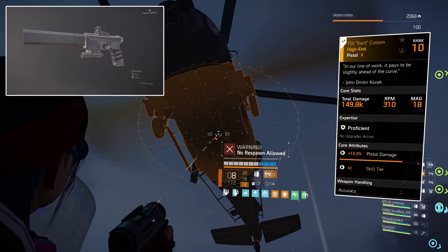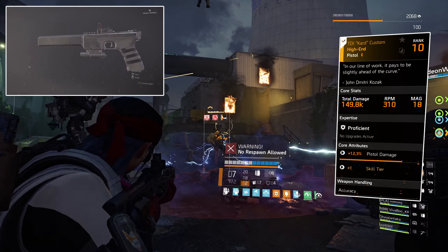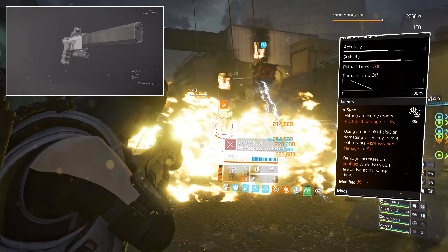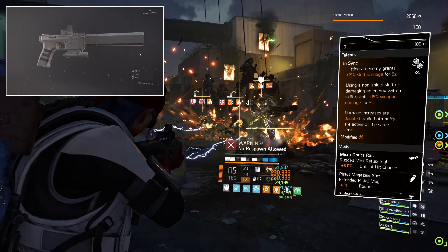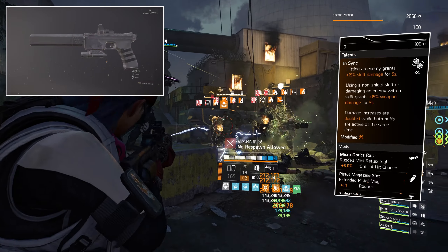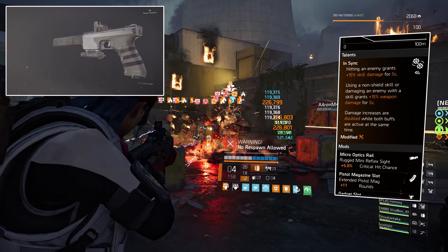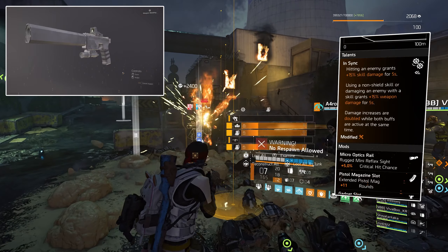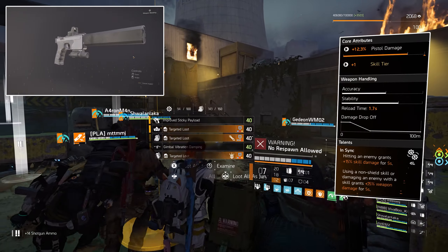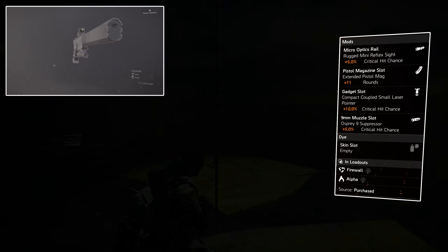I've decided to use the TDI Card Custom as the sidearm because you get a free skill tier. Core attributes are 12.3% pistol damage, skill tier, and In Sync: hitting an enemy grants 15% skill damage for 5 seconds; using a non-shield skill or damaging an enemy with a skill grants 15% weapon damage for 5 seconds; damage increases are doubled while both buffs are active at the same time. But we're not stacked into damage or skill damage — it's just for the skill tier.